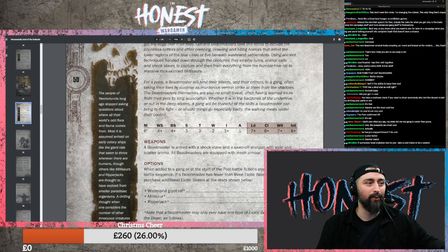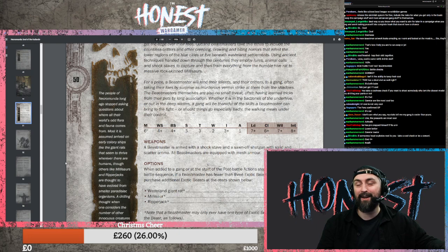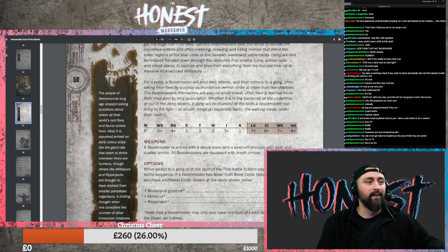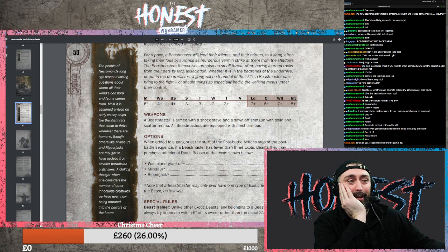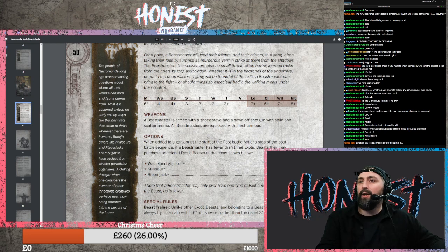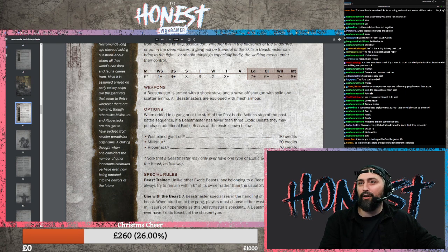The lower the number the better for cool. If someone's head explodes next to you, you take a cool check or you be a coward. The Rat Gang leader has coolness four plus - Rat gang leader is the coolest. You can even get tabs for leaders so the Juvs think they're cooler. A Beastmaster is armed with a shock stave and a sawn-off shotgun - with solid and scatter ammo. All Beastmasters are equipped with mesh armor.